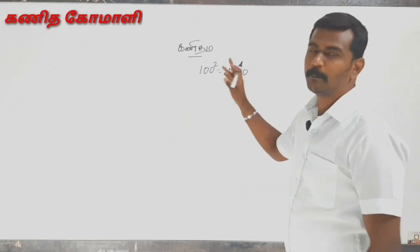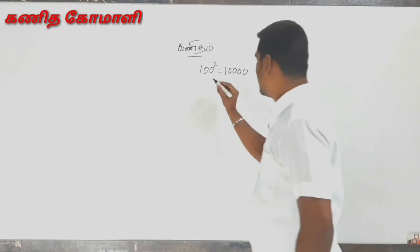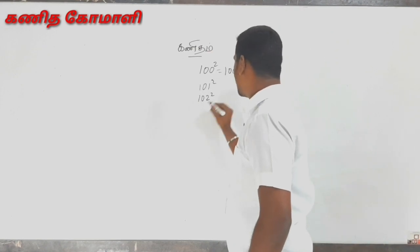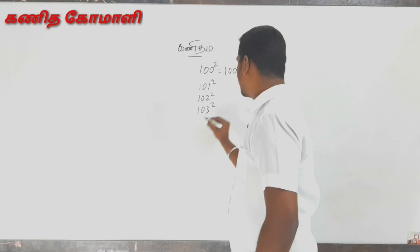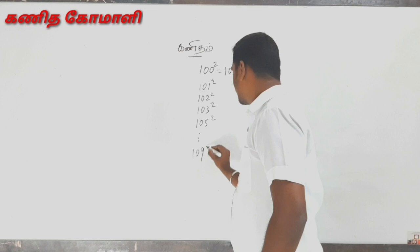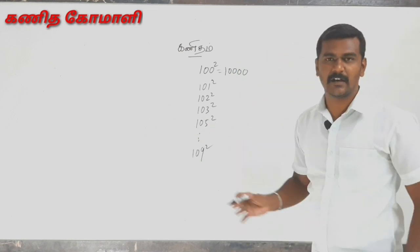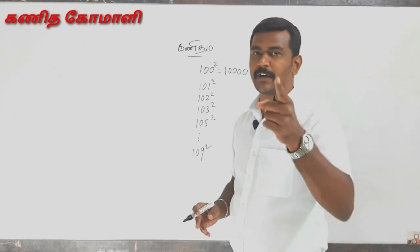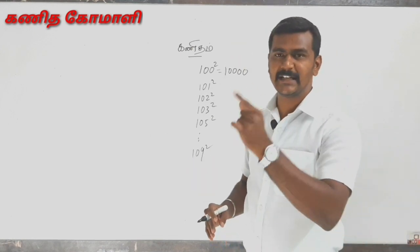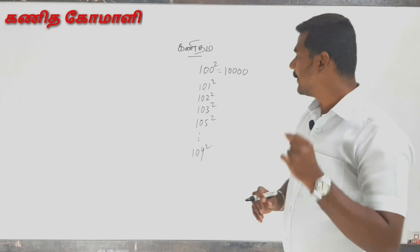100 squared — we have 10. But 101 squared, 102 squared, 103 squared, 105 squared, 101 squared — this is easy to get started. If you can see this video, you can see how easy it is.